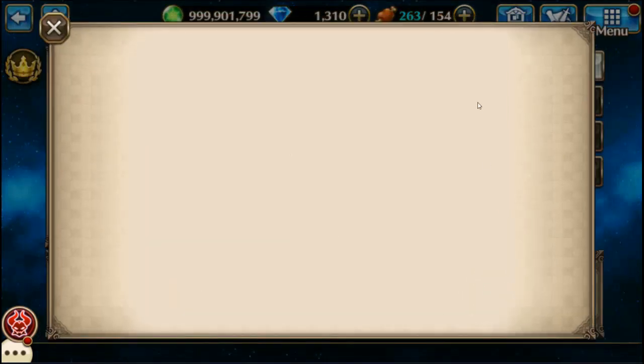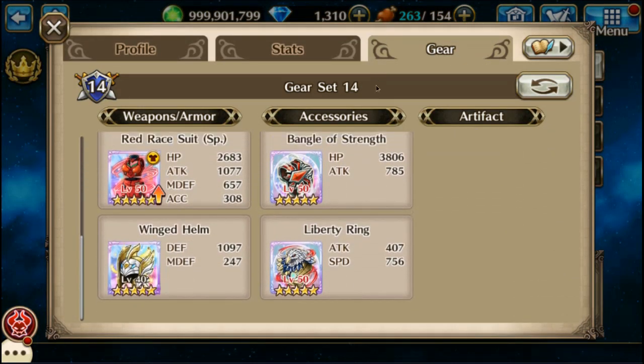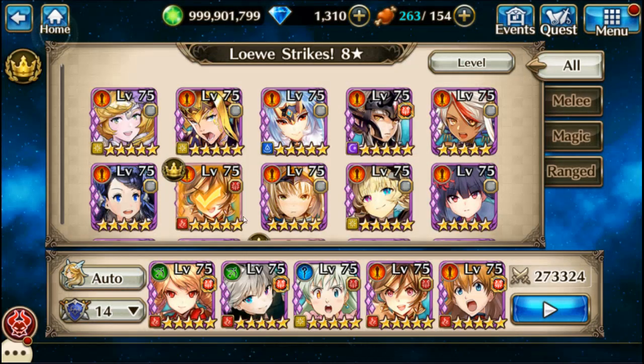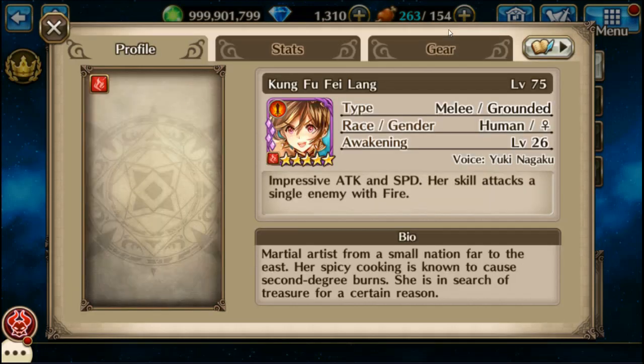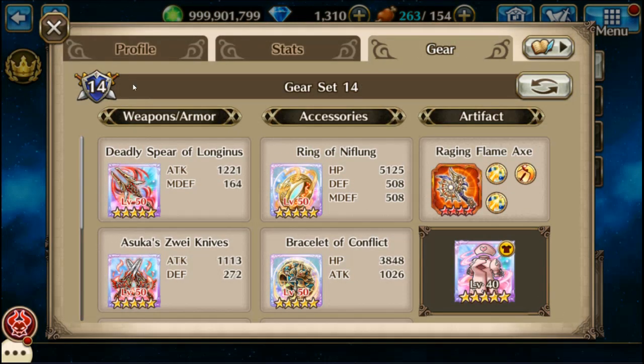Hey, Izumi here and I'm doing Low Strikes eight star multi solo. First I got Asuka with a little bit of mix of fire and dark gear. Next would be Fei Lang, again a little bit of fire and dark gear.